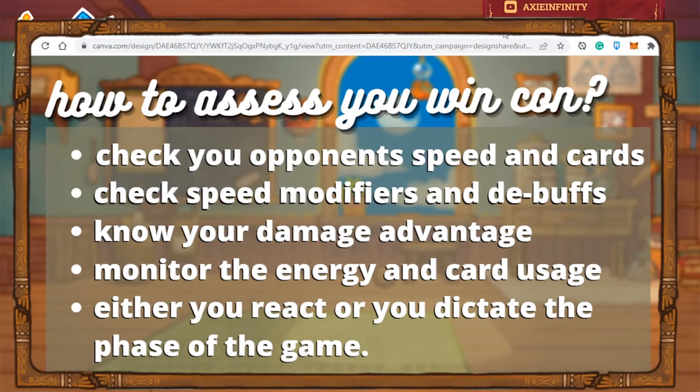Always check the speed modifier for those cards and always check if they can provide any debuff that will give advantage in the match. Also check your damage advantage, which is based from the Axie damage circle.